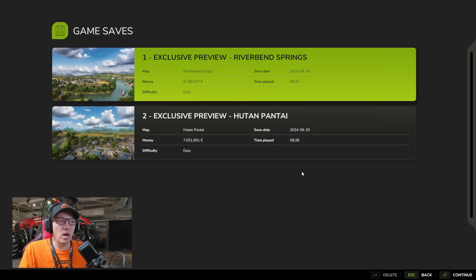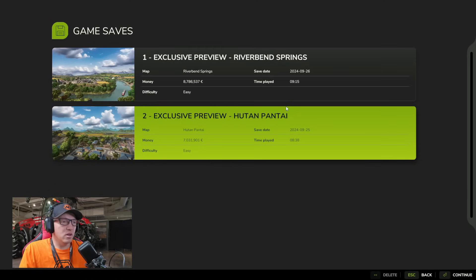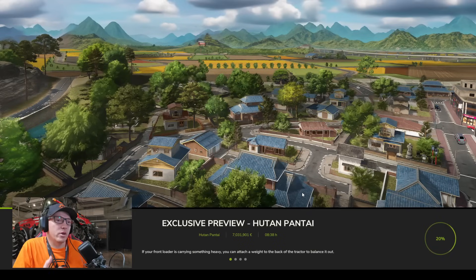I'm going to dive into Hutan Pantai first, get a little glimpse of that and my reactions, then we'll go and have a look at Riverbend Springs as well. You've obviously seen a lot of Riverbend Springs already, so let's take a look in here. There's lots of information on this screen — it's really nice and wide, easy to read. Something about the graphics just feels softer on the eye, a little less harsh.